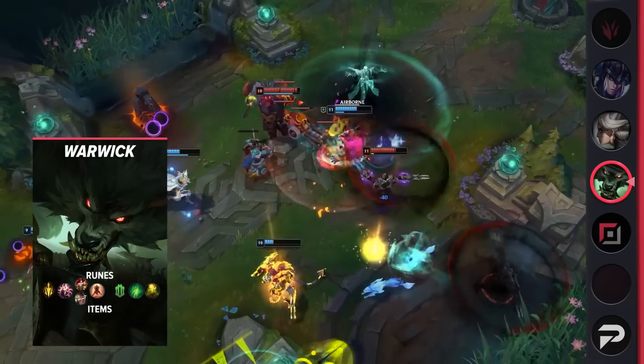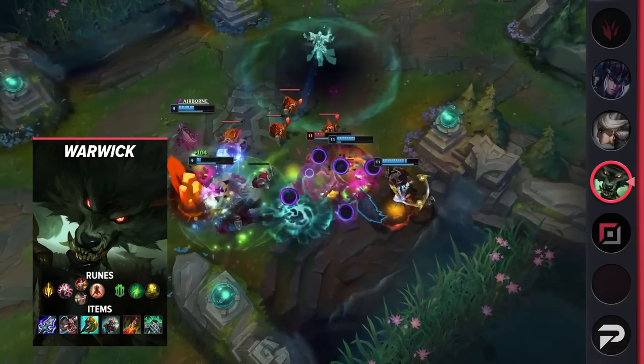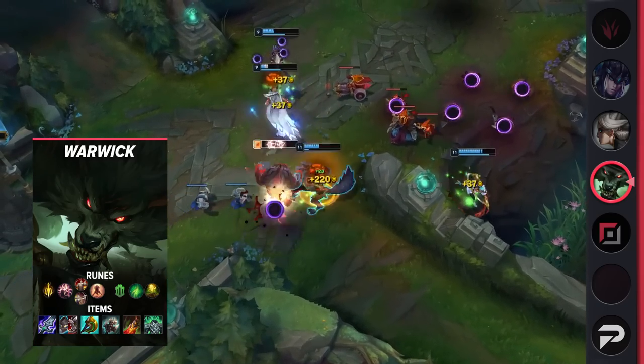It's not just the Mythics that you can swap out. Aside from Blade of the Ruined King, which you always want to rush, his whole build is interchangeable. You can grab more damage for better side-laning, or lean more heavily into tank items to be a beefy frontliner for teamfights.